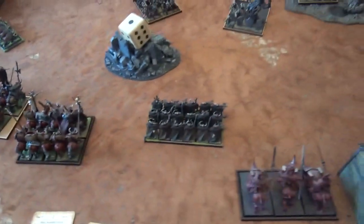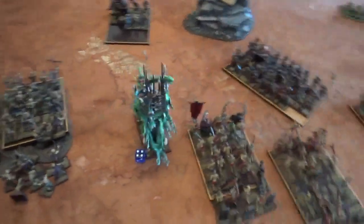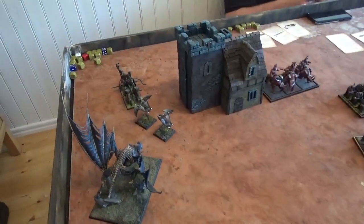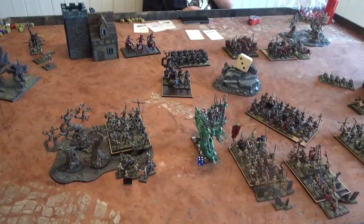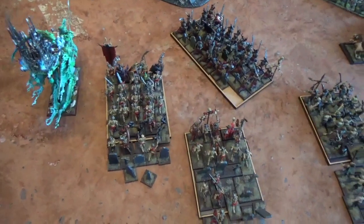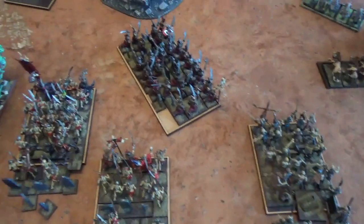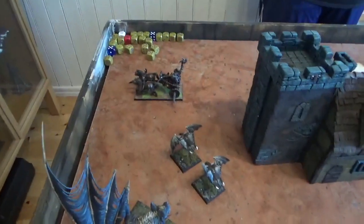Vampire Counts turn two: no charges. Rolled a double on the Mortis Engine, took a wound. Moved up the Terrorgheist and Fell Bat on this side. In the magic phase I only got off Van Hel's — he stopped the rest. The 12-inch bubble hit almost everyone. In the shooting phase, that Chariot died.